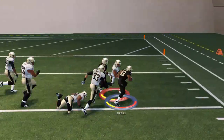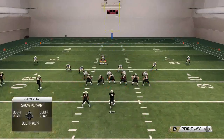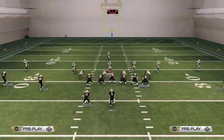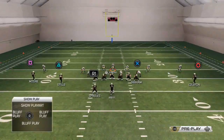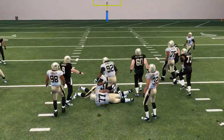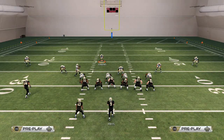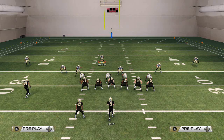This is just another tactic you can use. I'm trying to give you as much information about stopping the run as I can, because I know a lot of you are struggling with that. The main thing that's really effective is turbo-holding R2 with your user. If you want to play an all-or-nothing run defense, the 46 normal Rush Outside is probably the best way to go. Be sure to check out the rest of the content coming soon. Thanks guys.